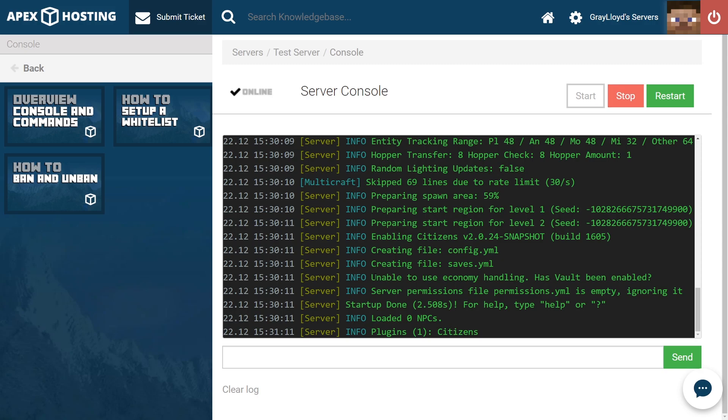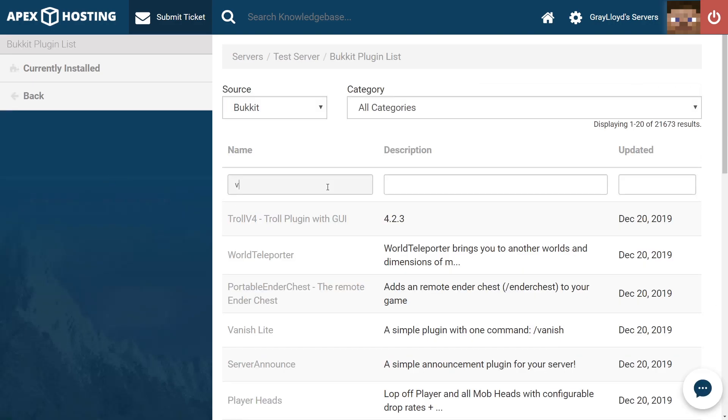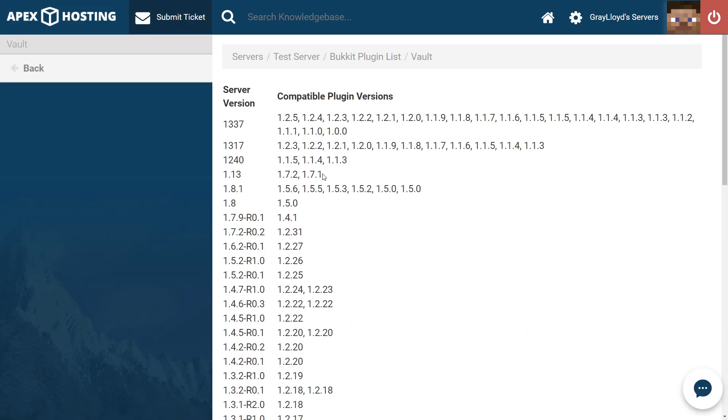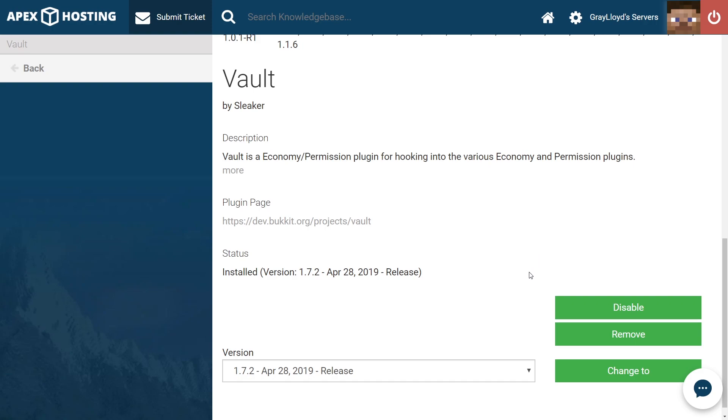Don't forget to install Vault or else you won't be able to use certain features from Citizens. The Vault installation process is almost identical: you stop your server, jump into the plugin list, search up Vault, and hit enter. Get your Vault plugin, look for the version compatible with your Minecraft server version, and then click install. Very similar process to installing Citizens, and it works the same way when installing through the FTP web panel that Apex offers.